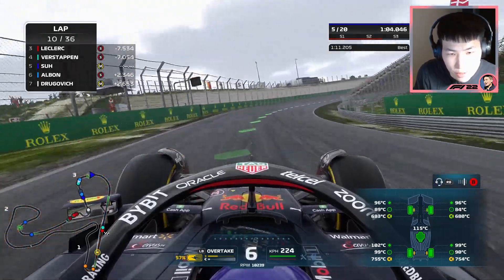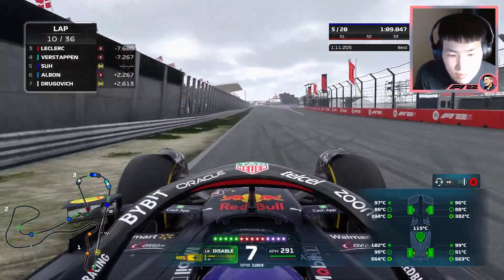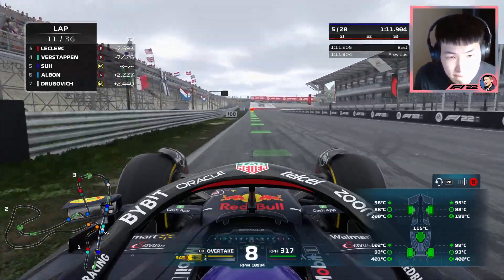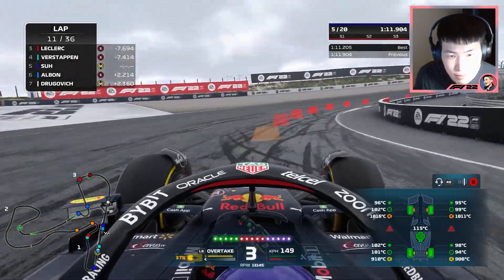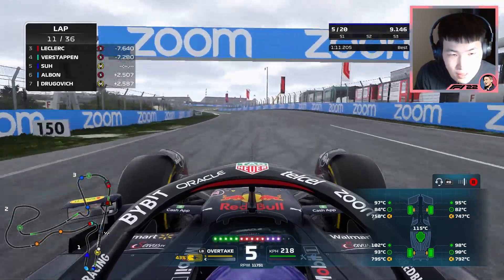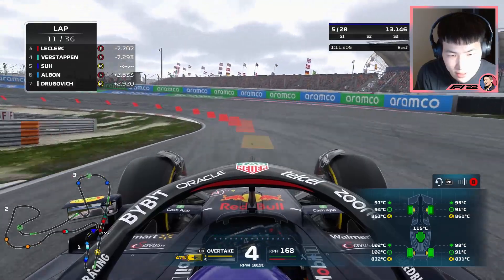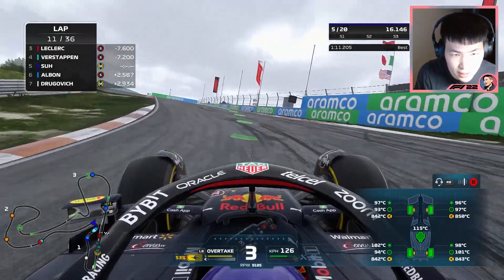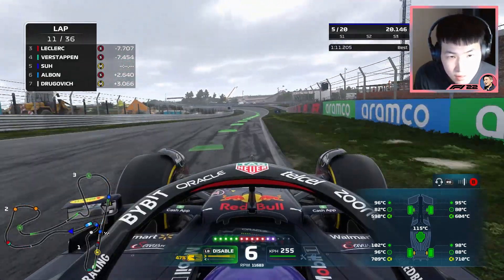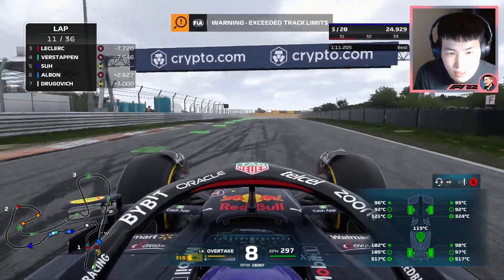My rear tires are overheating, which does cause a problem for the softs — I may have to move on to the hards. I'm contemplating whether I should switch to hards because they absorb heat better, so I'm able to drive a lot faster without overheating the tires. But overall on pace, the softs are much faster than the hards. I've got to make a decision here — will I take the tire temperature or will I take pace?